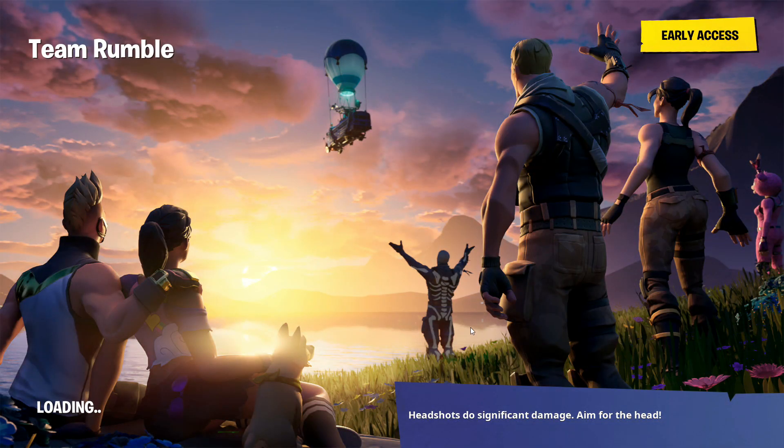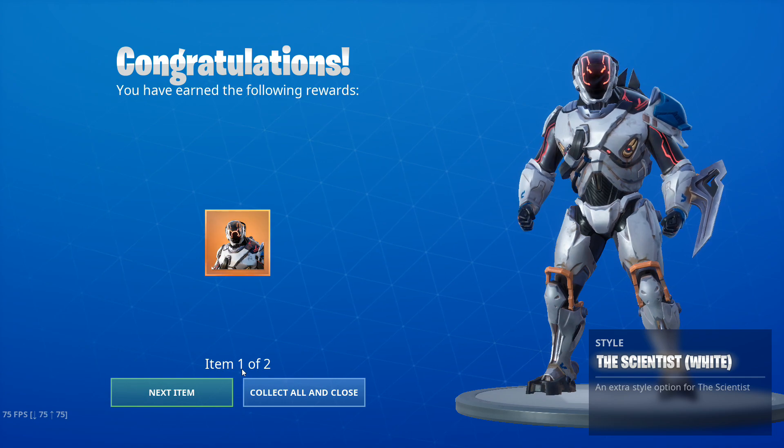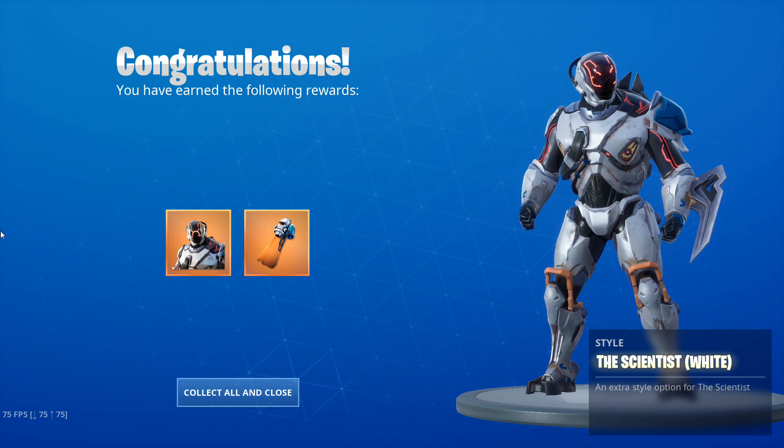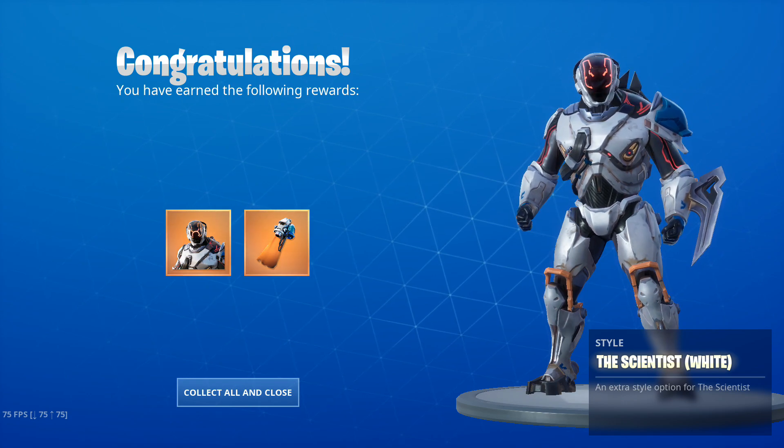But once you've done all this and finish the match, you'll be greeted with a message saying you have unlocked new items. It says you have earned the following rewards, and as you can see, it changes the appearance of the Scientist to white and also changes the back bling to a white and orange color.